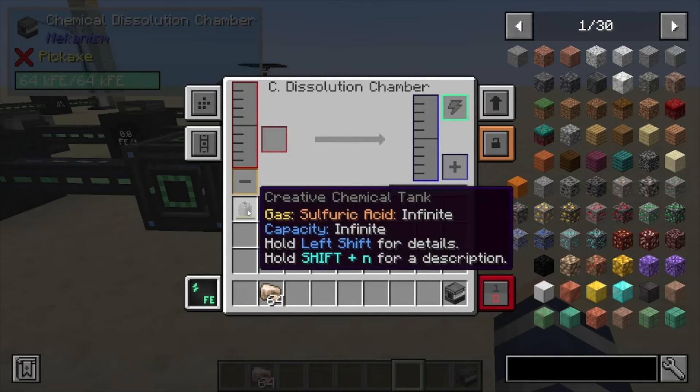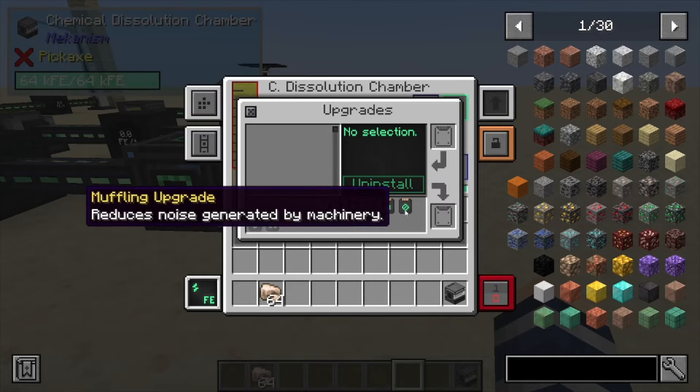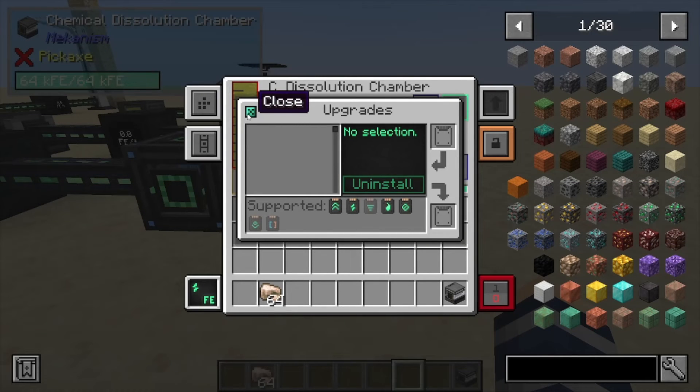We're going to be using that extra slot to put sulfuric acid inside our tank. All recipes for this one take sulfuric acid, so just know that you don't have to put other liquids in here at all. This one can be upgraded with muffling to keep it quiet, energy upgrades, and speed upgrades if you would like.